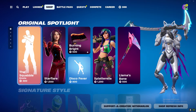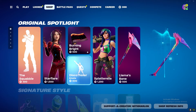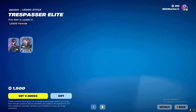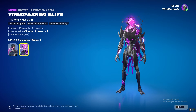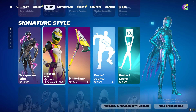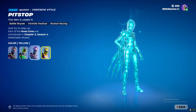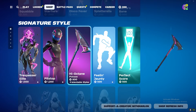Overall not much else new — we got the Squabble Star Flare, all of these were here yesterday. Here's what's new today: we got Trespasser Elite, which kind of looks like the cat skin just a little bit. We then have Pit Stop — not sure if you heard about all the F1 drama with Ferrari or Chris Horner or whatever.